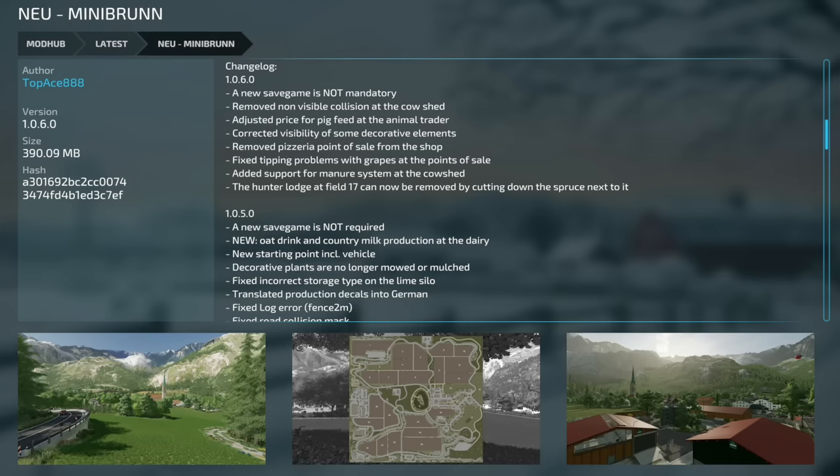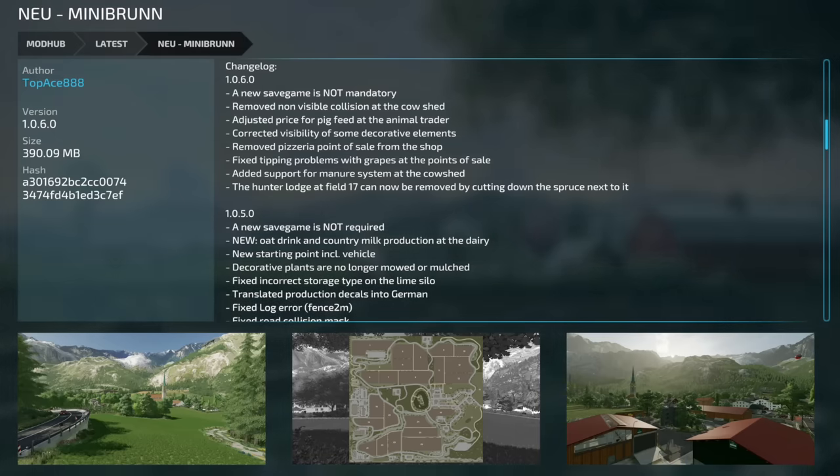Additional New Mini Brine v1.06 changes include: corrected visibility of some decorative elements, removed the pizzeria point of sale from the shop, fixed tipping problems with grapes at the points of sale, added manure system support at the cow shed and hunter lodge, and field 17 can now be removed by cutting down the spruce tree next to it.